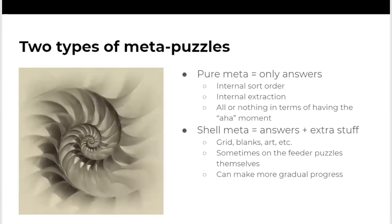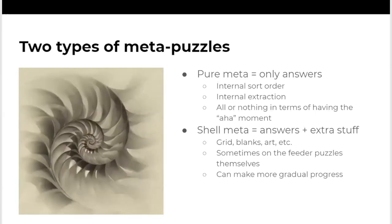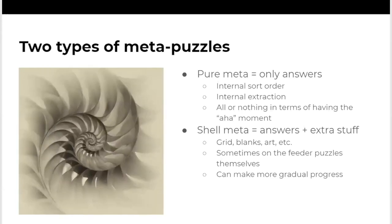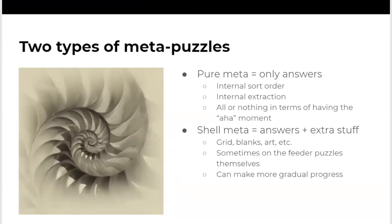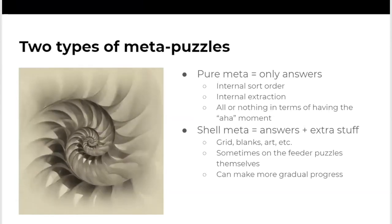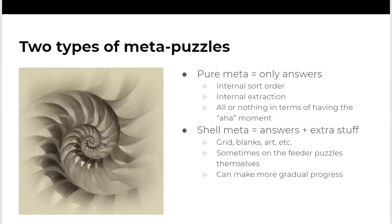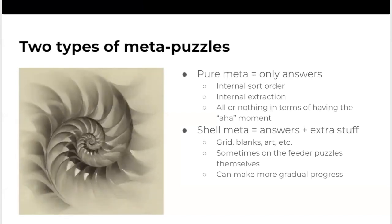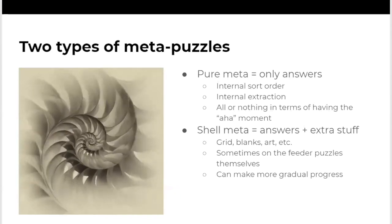A very simple pure meta might be: each answer word is a planet in our solar system scrambled with a letter change. Right there you have your extraction — maybe the letter that's been changed makes your answer message, and you order the planets as they appear in our solar system. So it has internal sort order and internal extraction. Pure metas are usually all or nothing in terms of having your aha moment — you stare at it, boom, you figure it out, and if you have enough answers, you'll solve it right away.